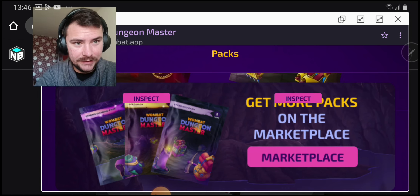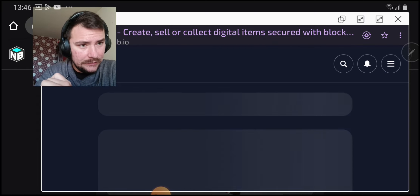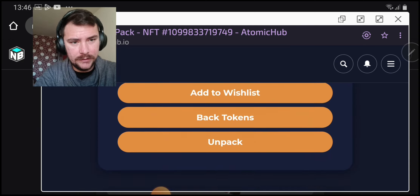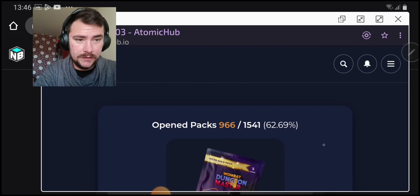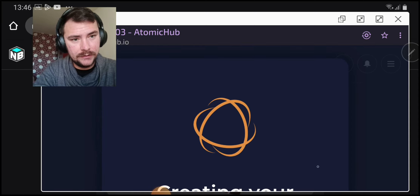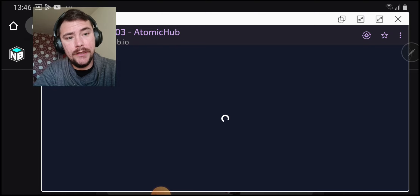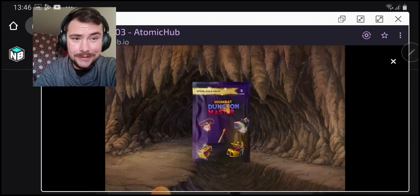We are going to open them in this video. I need the gold pack first. It's too bad we can't go back on these screens. Open them by category — gold pack, then standard pack, then light pack. Oh, 62 percent open — so you see, guys, we are opening the box and you get the NFTs, then you can stake them in the Dungeon.